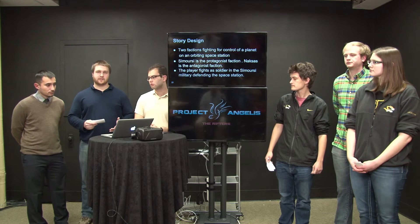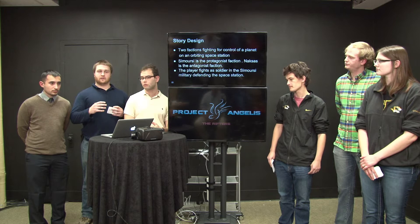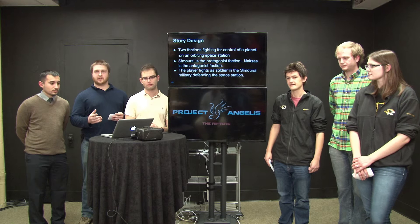The final part of immersion is the story design. While the story isn't a very major part of what we're doing, we wanted to create a story that would give the player a connection to the environment. What we came up with is that overcrowding of Earth caused people to try and find a new place to live. There are two warring factions, the Samori and the Naxus, fighting over this planet. The Samori want all people equally to be able to move to the new planet, while the Naxus want to only let the wealthy move over.